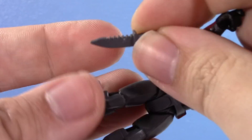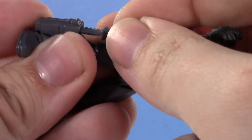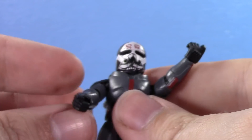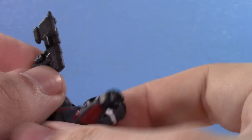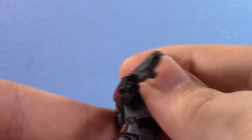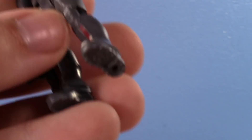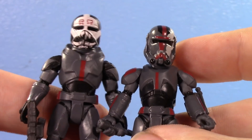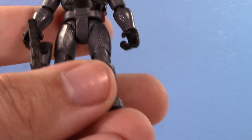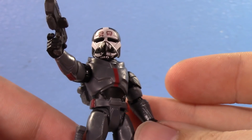I was trying to put the knife in his little sheath there and it totally bowed on me — it is super tight in there. But what we got is a pretty cool Wrecker figure. He does have his rifle, so that's cool. Same articulation, nothing new or special. His helmet looks really nice. He's got his backpack too. And he is noticeably taller — he's noticeably bigger than the rest of the team. I really can't wait for Tech to have a complete set.